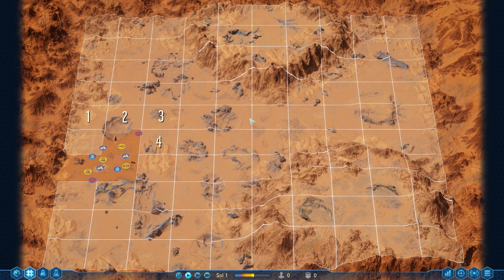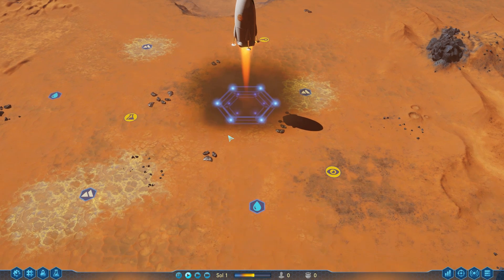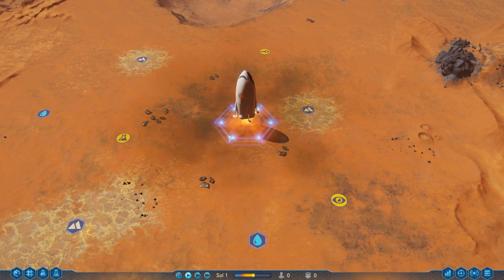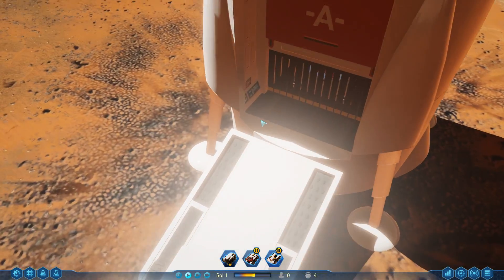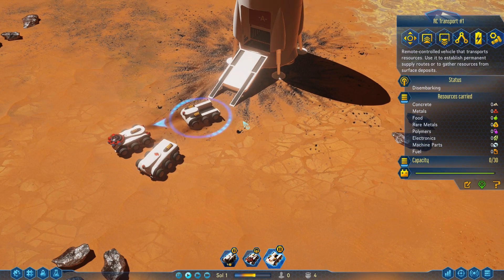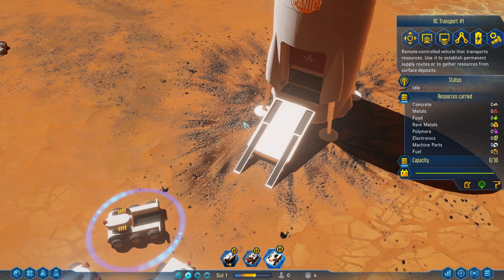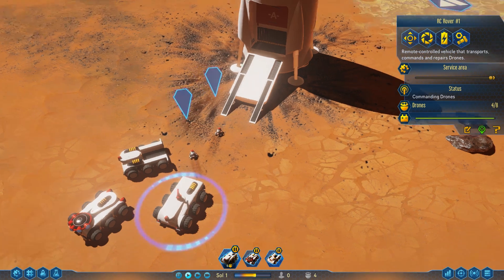All right, we'll just land right here — I don't know why it's not showing that blue area, it's kind of weird. You can see the ship coming down — there we go, we're landing. I wanted to land in a slightly different spot but without seeing that blue outline I don't know the full drone range. All right, our rovers are coming out: the RC rover, the RC explorer, and the RC transport. And now our drones are coming out of the back of the RC rover.